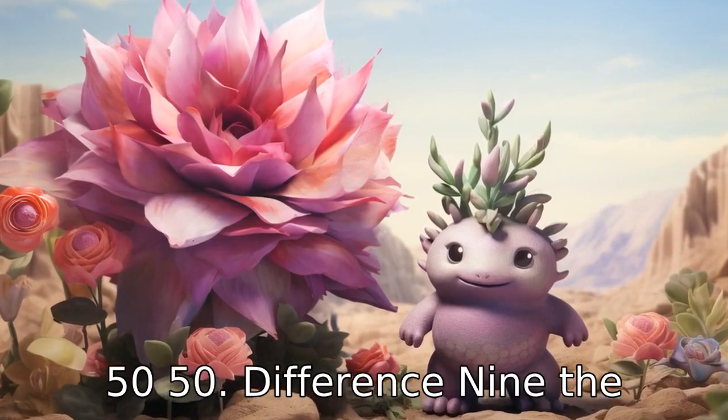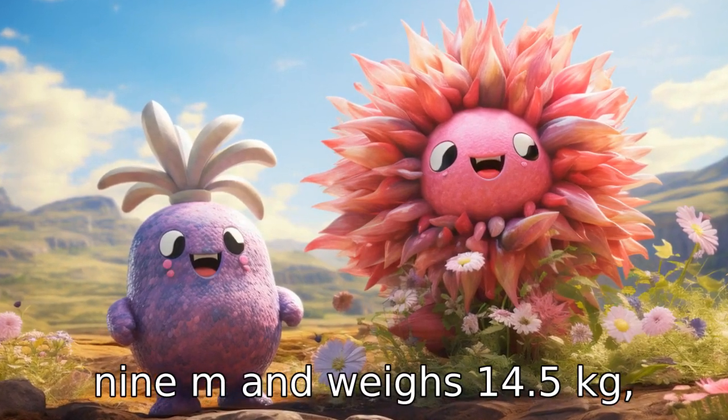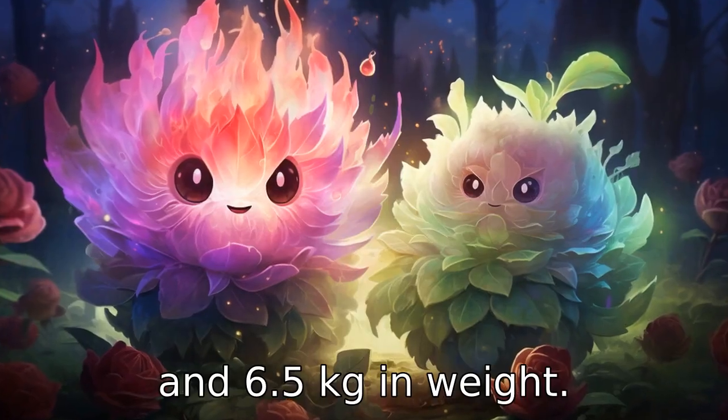Difference 9: the height and weight of these Pokémon are also dissimilar. Roserade stands at around 0.9m and weighs 14.5kg, while Swinub is relatively smaller, at 0.4m in height and 6.5kg in weight.